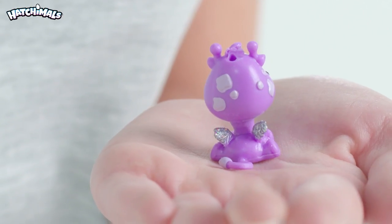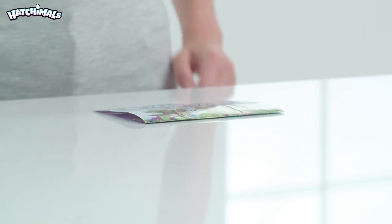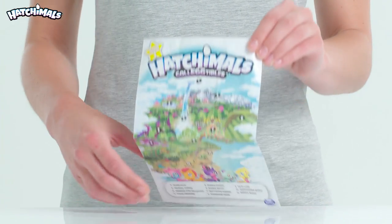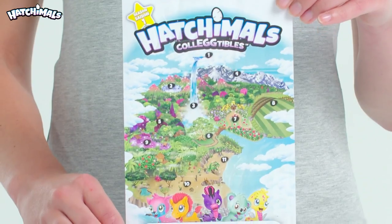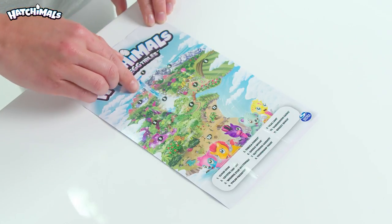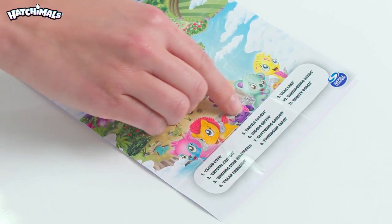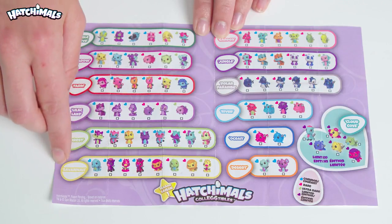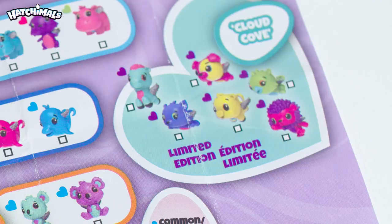We all have wings that sparkle! You also get this map. In Season 1 Collectibles there are over 70 of my special pals to collect and swap with your friends, including exciting special and limited edition characters! The map shows Hatchtopia and you can use it with the checklist to keep track of your collection. Is your new Hatchimal from Giggle Grove, Lilac Lake or limited edition Cloud Cove?